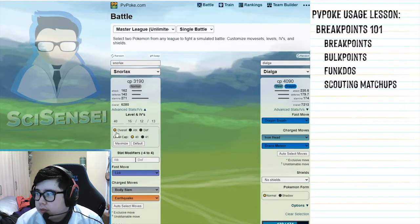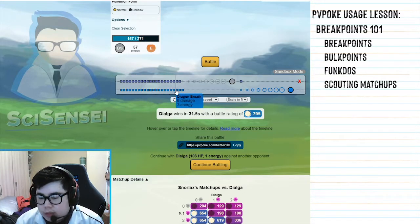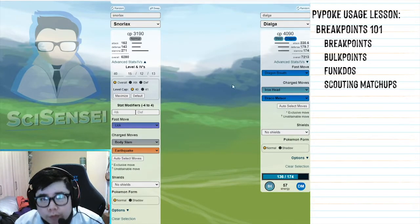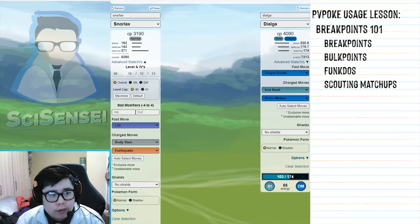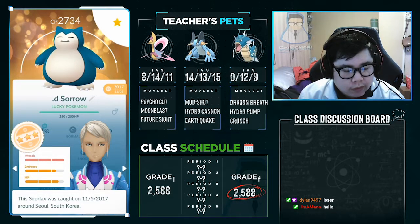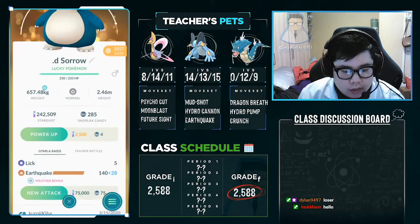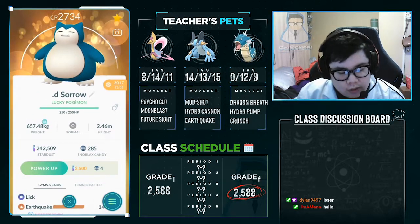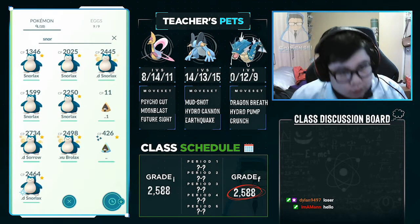Those 22 extra points of damage equal approximately four and a half Dragon Breaths — meaning Dialga is getting four free fast attacks worth of chip damage on our Snorlax. That makes investing into this Snorlax pointless. I got this one from a friend who traded me all the way from Korea — I was hoping for a great lucky trade, but it ended up being named Sorrow. And now it's just sorrow.